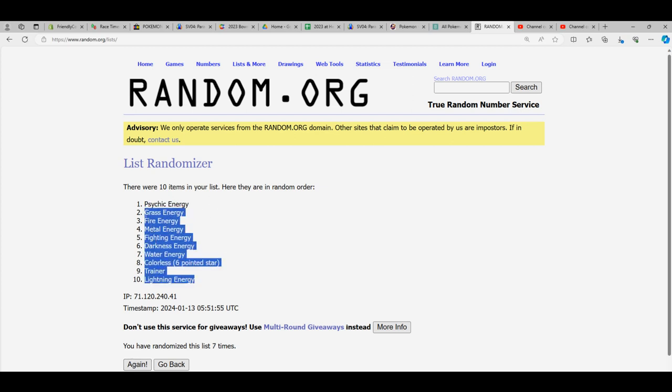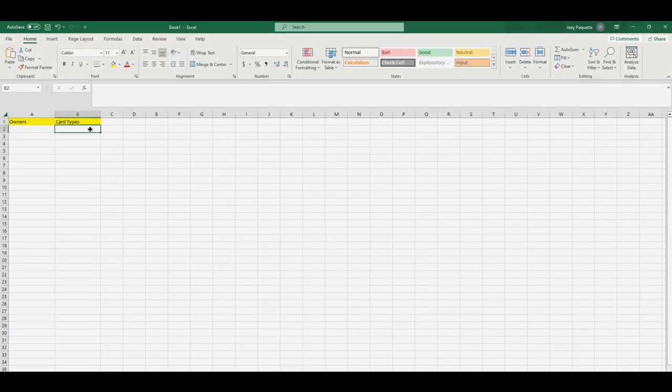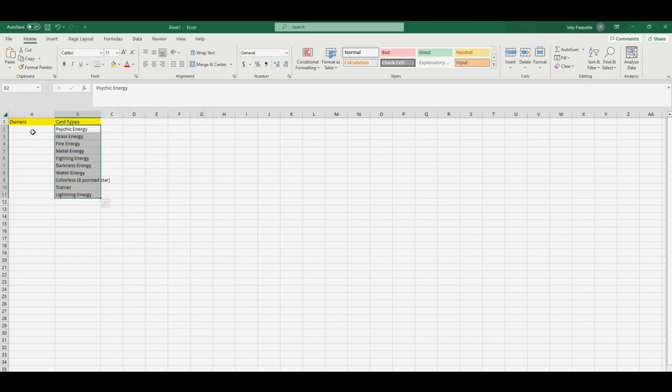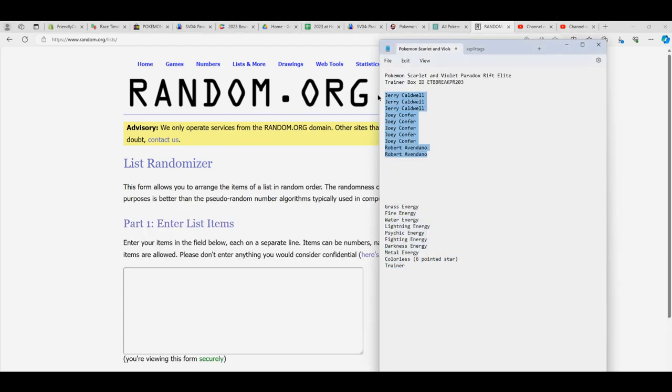So lightning energy is at the bottom, psychic energy is at the top. We're going to copy that and paste it as special text right there. We're going to do the same thing with the owner names — taking everybody that got into the break, from Robert A. up to Jerry C.